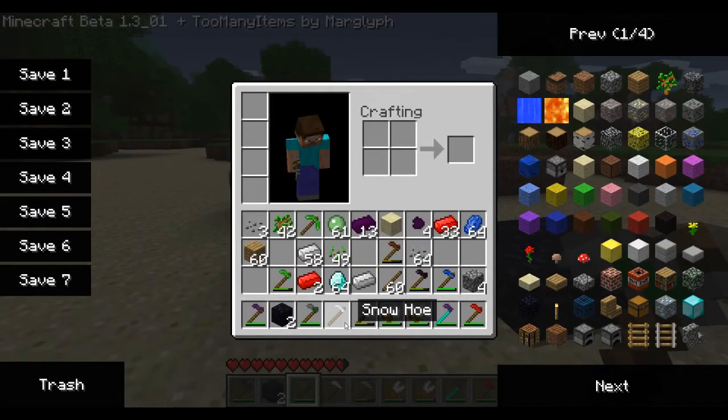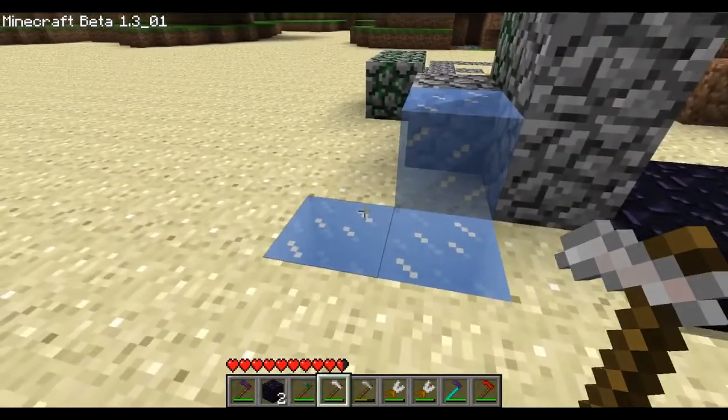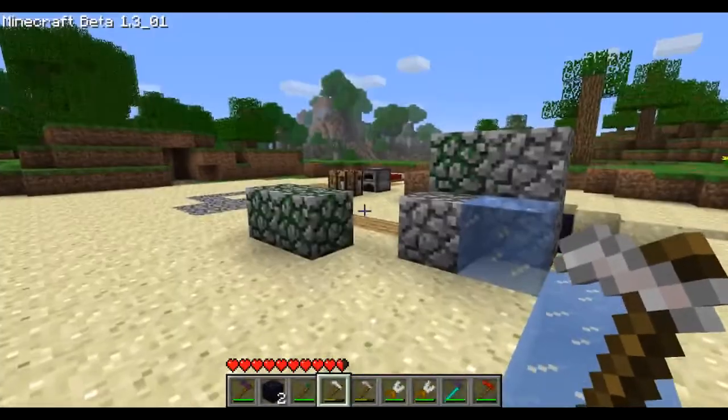The snow hoe turns blocks into ice. I'm not sure if it's every single block — yeah, it is every single block. So you can just get ice from it, that's pretty cool.